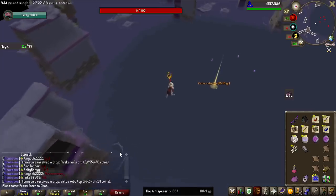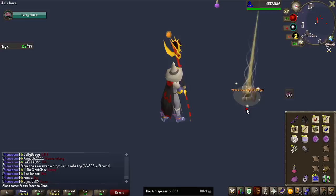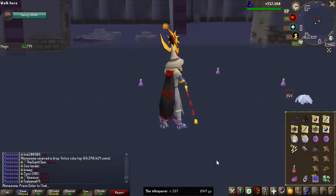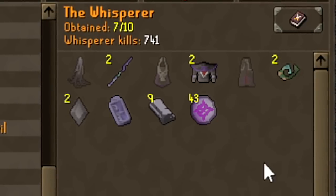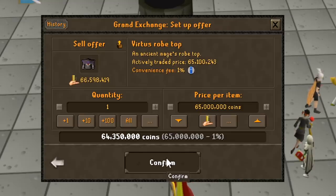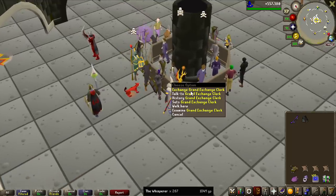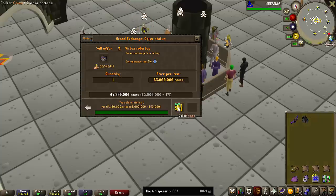No way — Virtus Robetop! The only Virtus item I have, and it is the most expensive one, so we can't complain. It looks so good on me, but of course I'm going to be selling it. Unfortunately no Collection Log slots since I have a duplicate. Let's go ahead and put it in for 65 million, which seems to be the selling price. After a short break it sold — exactly 64.3 million after tax. Let's turn it into Platinum Tokens and chuck it in the bank.